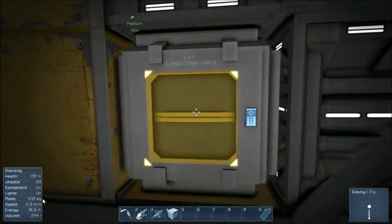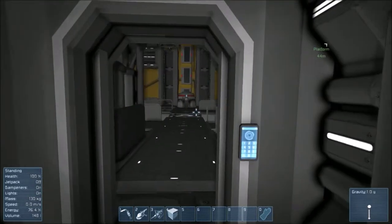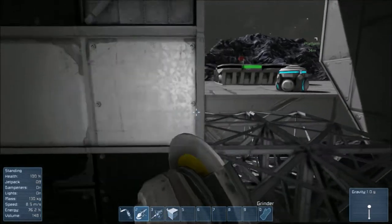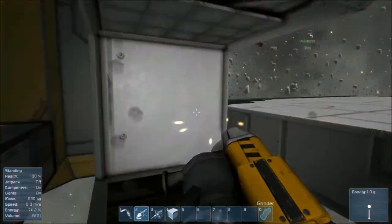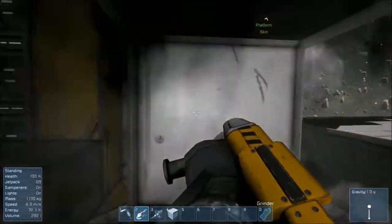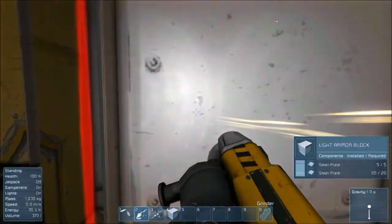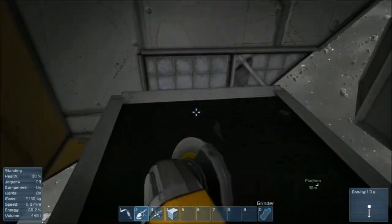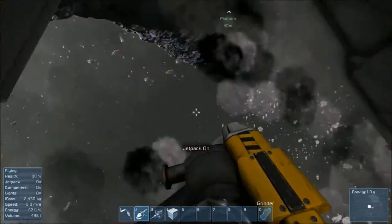Remove everything else in here — like the reactor components, don't need those right now. Start stripping out the rest of this wall and making it all a floor. Let's see if I can connect them — connect the platform to this rather. Okay, collect all of this iron, or steel rather.